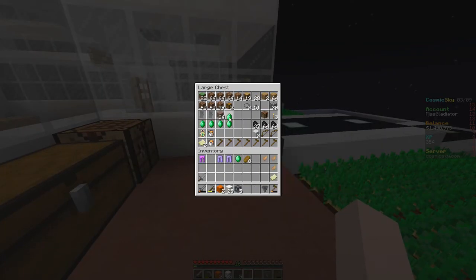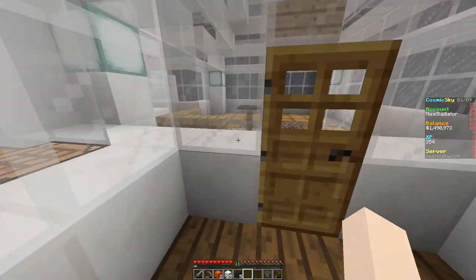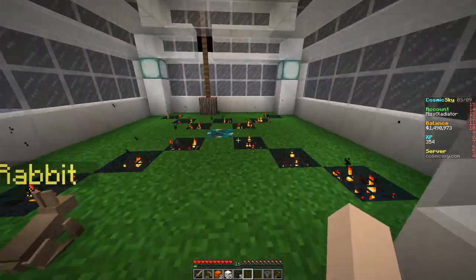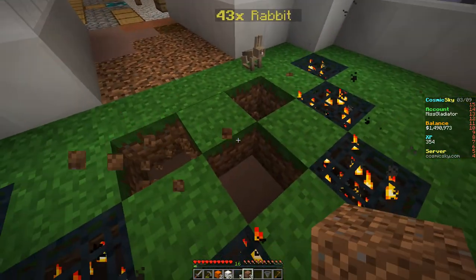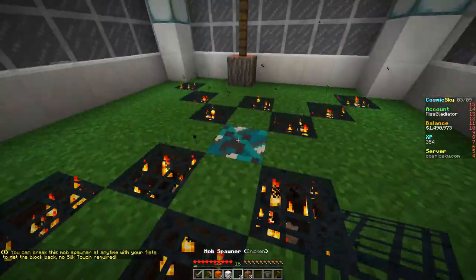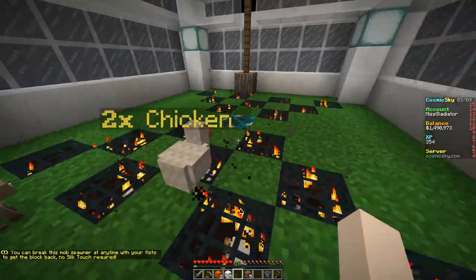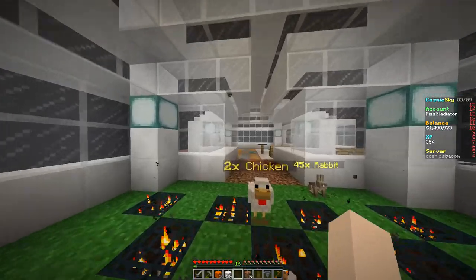I brought some coal over from my other island because I was getting tired of not having coal. We have those map fragments but also the chicken spawners, so I want to put you guys on a new mission — whenever you're over here, kill the chickens. I placed a few chicken spawners: one, two, three. For now we have chickens and rabbits, and I'll build underneath and add more as we get them.